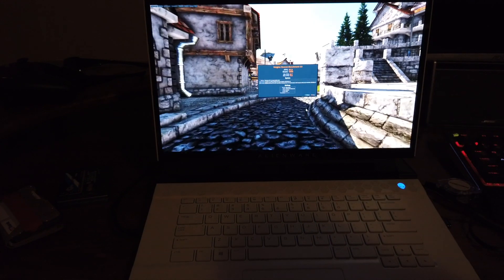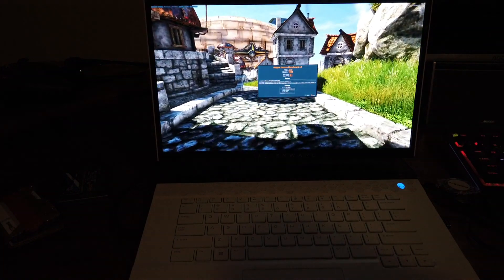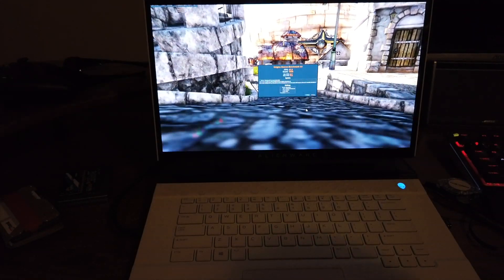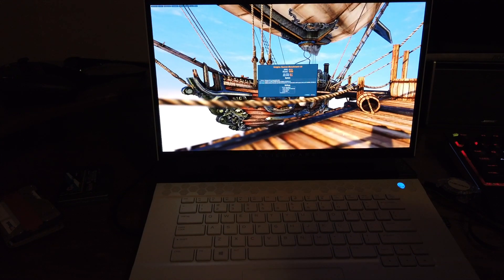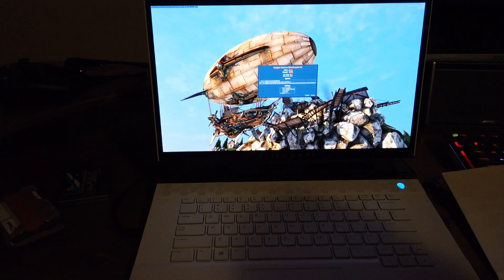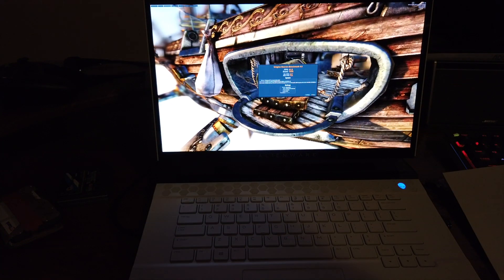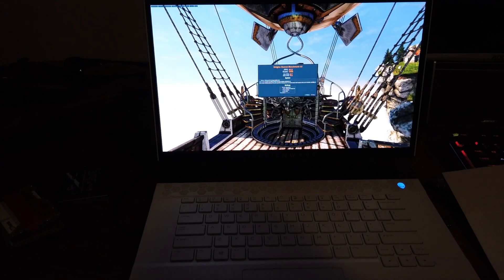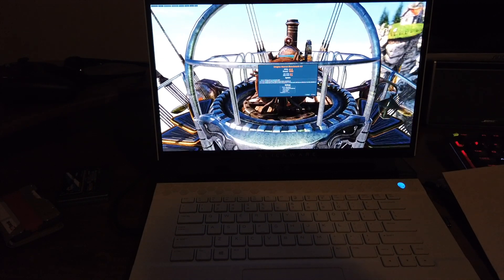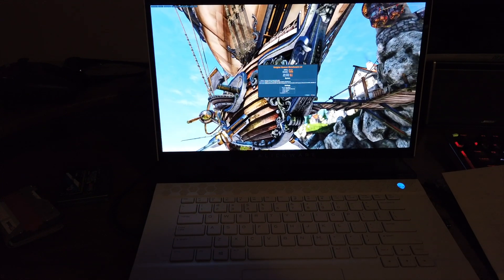Alright, with all the settings maxed out we got frames per second of 41.9, a score of 1055, minimum frames per second at 22.7, and maximum frames per second at 76.6. So what did we gain? Our frames per second went up 0.5, the score went up by 13 points, the minimum frames per second was exactly the same at 22.7, and the maximum frames per second went up from 74.3 to 76.6.